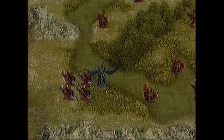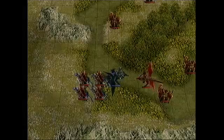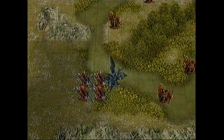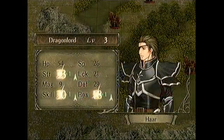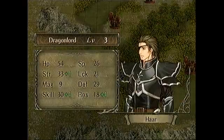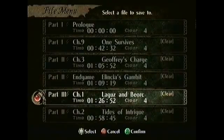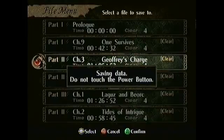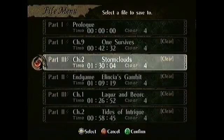Since you have 32 strength, the tomahawk will one-round KO this boss. If you don't have 32 strength before this map, you need to use bonus experience to get Haar to 32 strength. This is also a point where we should be watching for Haar's speed level ups, so pay attention to that as well. With that, 3-2 is mostly a base segment and you should really practice it a lot. Thanks for watching and I'll see you next time.